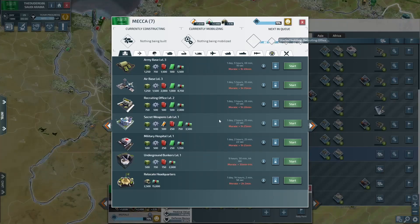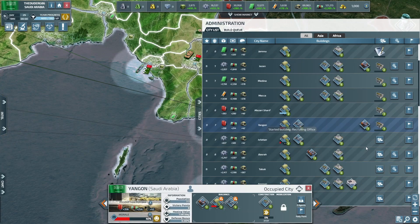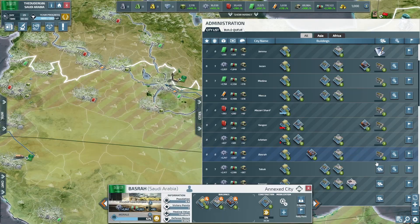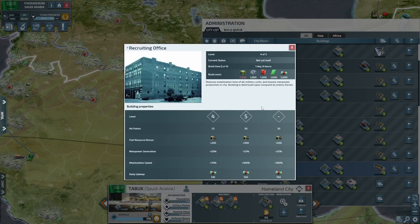Level two. Can't afford to annex anymore — just keep getting these level ones and twos on the recruitment officers. It's going to increase our manpower and also speed our recruitment up. So it's level one at the moment but we've got level five. Mobilization speed is 70% more, and if we get up to level five it'll be 100% more — it costs more to run it but that's going to be worth it. You're getting 100% speed manpower generation.